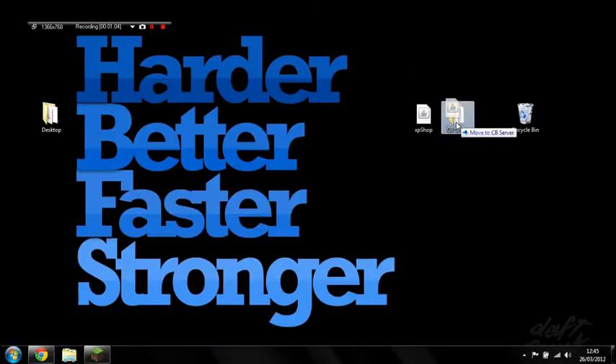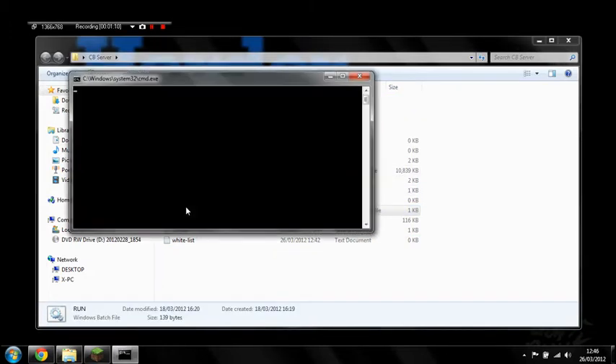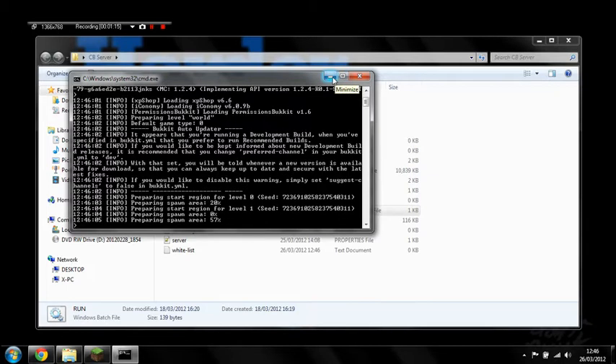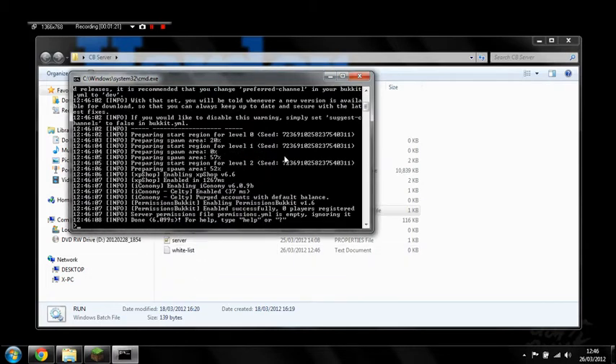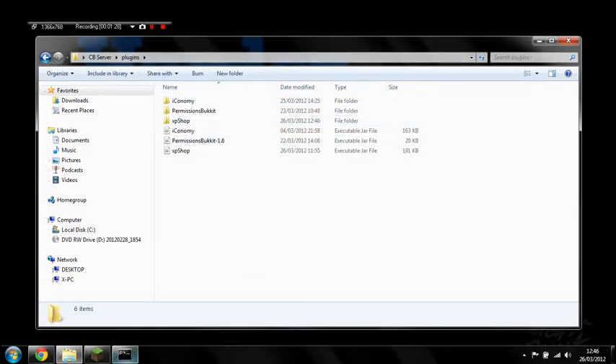Download that, drop it in the plugins folder, start the server up and that will generate all the config files — well, there's only one with this. I think there's also a GUI with it as well — graphical user interface. Check to see that they've generated, stop the server and we'll have a look.